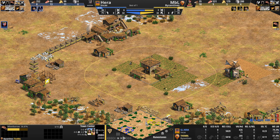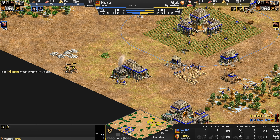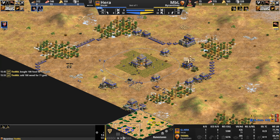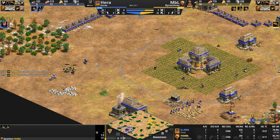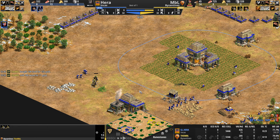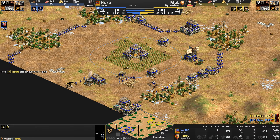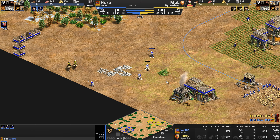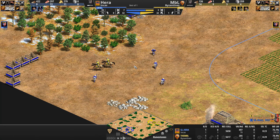Hera is now on this side of the map, pushing into this part of the base. NBL immediately goes for a secondary wall behind it — this is just an incredible amount of scouting that NBL is getting. He's got 13 HP left on these scouts, basically meaning they are one poke or so away from dying. And he is microing them — not just shift-clicking in a big circle — this is a very micro-intensive endeavor here for NBL.